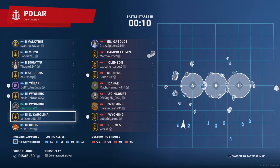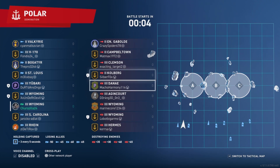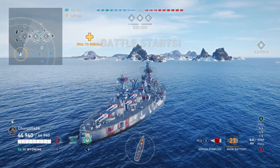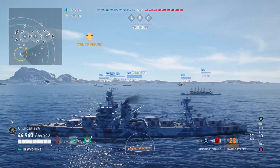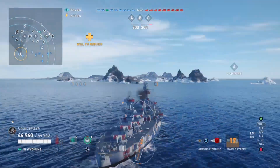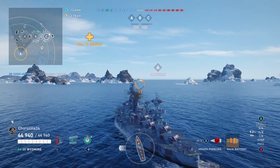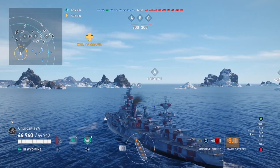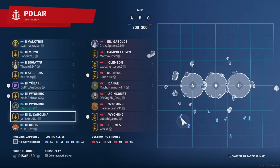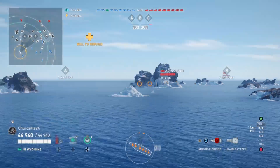So anyway, let's get into the battle. We are on Polar. Wyoming, Agincourt, Dane, Colbert, Clemson, Campbeltown — whatever that says — and we got a carrier. St. Louis, oh my gosh, these are old ships I haven't seen in a long time. I've been playing so much tier 7, I'm just like, what if I just go lower and make a video about it. The map is pretty small. It's a mix of tier 3 and tier 2 ships, gotta see how that goes.